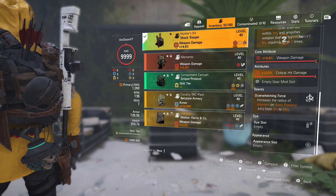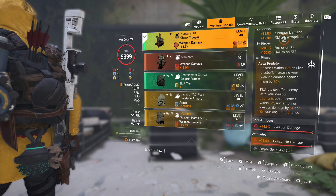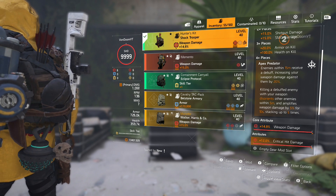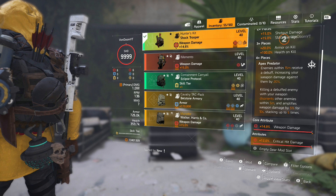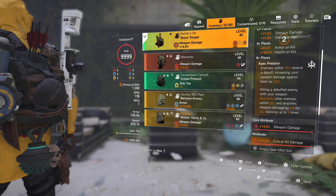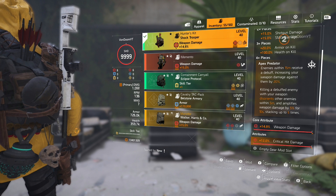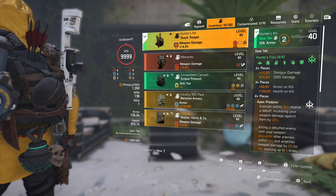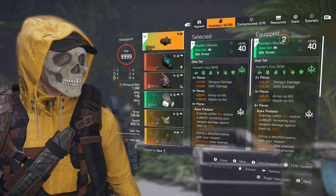The backpack gives you the talent Overwhelming Force, which increases the radius of the disorient on Apex Predator kills from 5 meters to 10 meters. So if you're wearing the backpack, the disorient will hit enemies within 10 meters instead of 5, and if you're wearing the chest piece the amplified weapon damage lasts 30 seconds instead of 10. That's pretty big, and this is all part of Hunter's Fury.